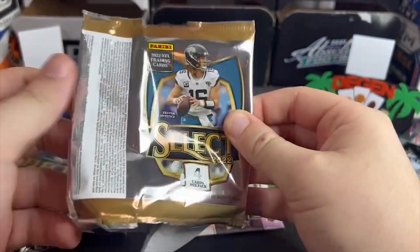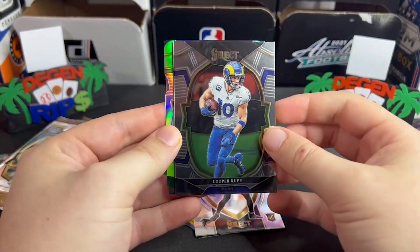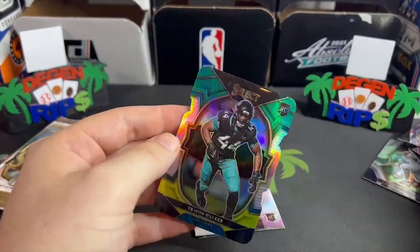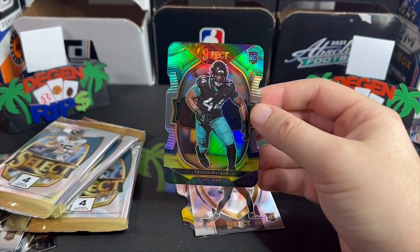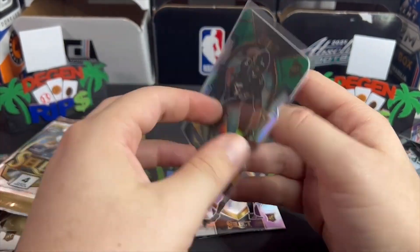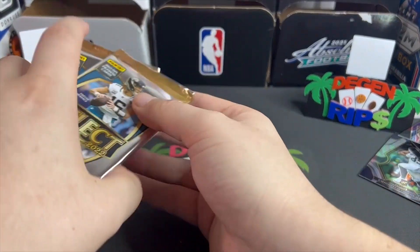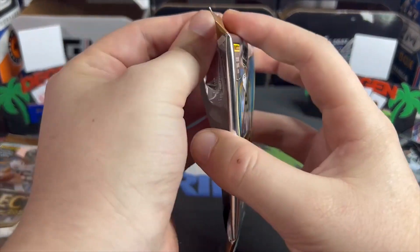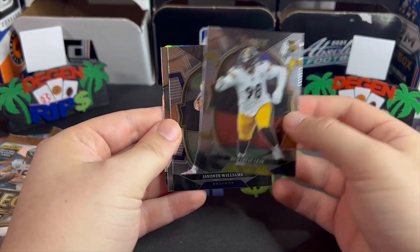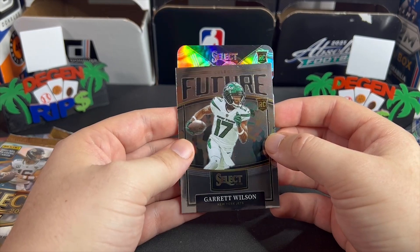Maybe I should do my next rip with Trevor and I'll get a Trevor auto. Cooper Kupp. All right, we got a rookie — probably the least hyped first overall pick since like Jake Long. I'll leave it out of principle because it is the first overall pick. Three packs left and I'm starting to sweat a little bit.